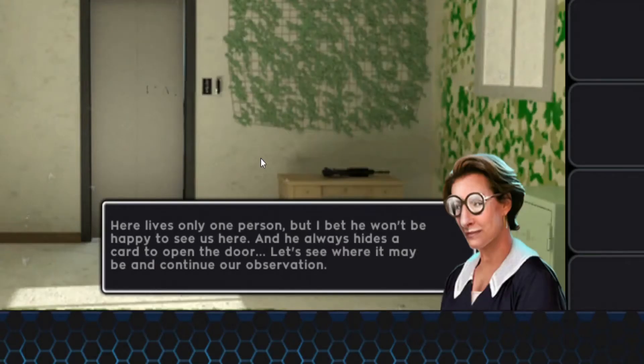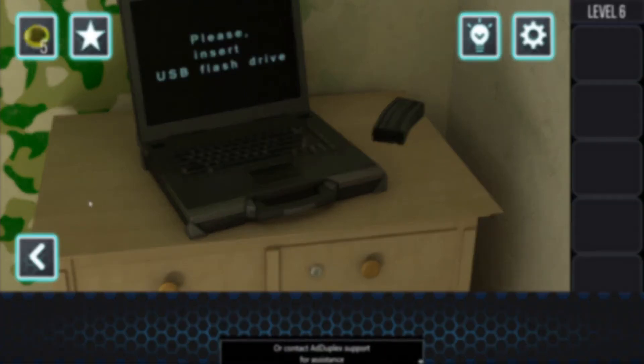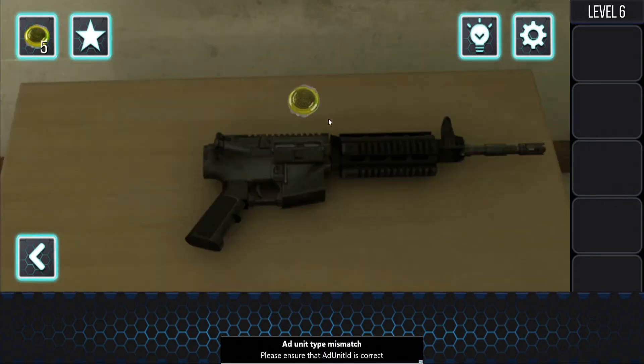Here lives only one person but I bet he won't be happy to see us. He always hides a card to open the door. I kind of want to live my life like these people - I like scraping numbers on my walls so I have the number for my safe. Wouldn't be so easy to rob though - if you're as smart as a 10-year-old you could leave within five minutes.